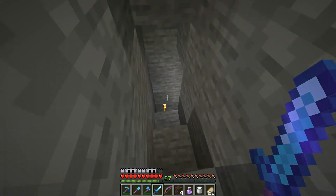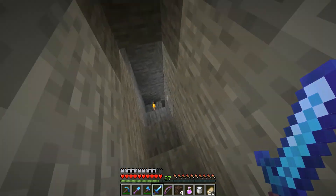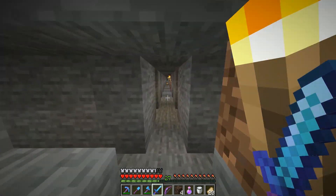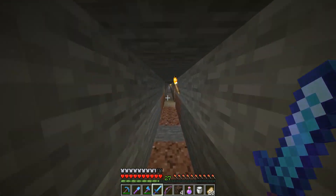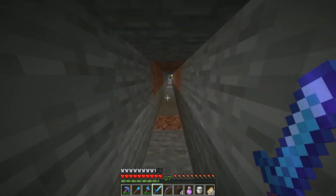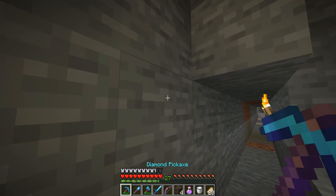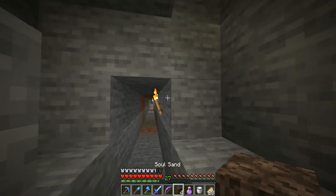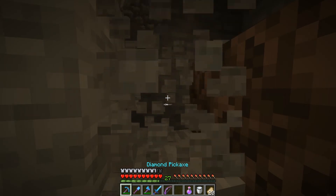So basically what you do is you go all the way down into your branch mine. You do want to be in your branch mine. You need to find a spot where it's pretty much just dead straight. Kind of like here is pretty good. We have a little opening there, a bigger opening over there. I think this should be fine right here. So what you do is you mine out a small little area, kind of like wither-sized, if you know what I mean.